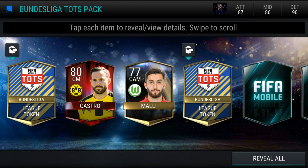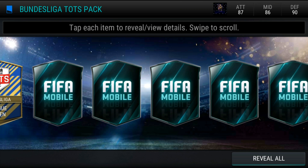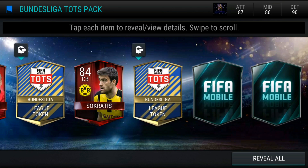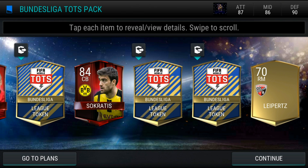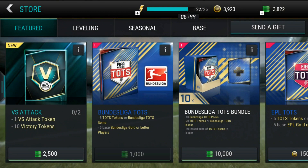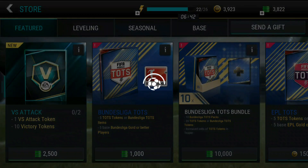On to the first pack, let's see what we can get. 1 Elite, Castro, 2 Elite which is pretty good, oh 3 Elite, what a pack really. I mean there is no Team of the Season but 3 Elite players, that's pretty good.